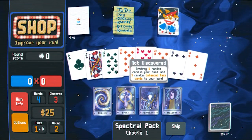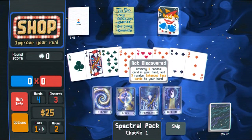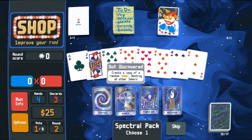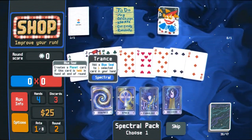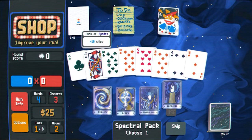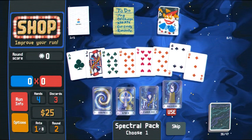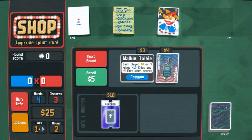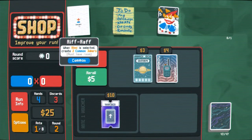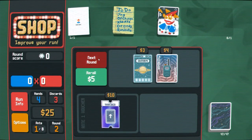Add a purple seal — that'll give us more tarot cards, that's good for deck fixing. Destroy a random card in your hand, add three random enhanced face cards to your hand. Enhanced cards are pretty good. Create a copy of a random joker destroying all others, and a blue seal. Medium on the four of spades. I wouldn't mind getting walk-talky though — this guy is giving us more jokers next time, so it's not really of much concern.